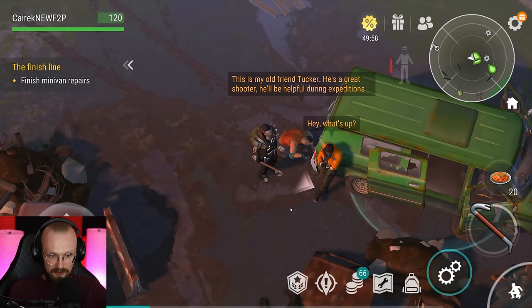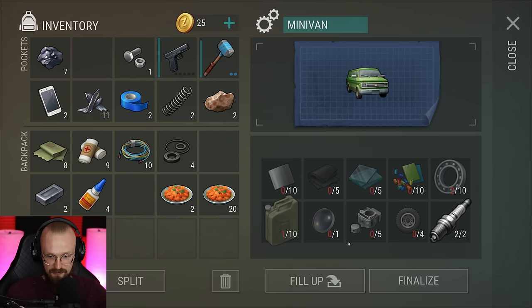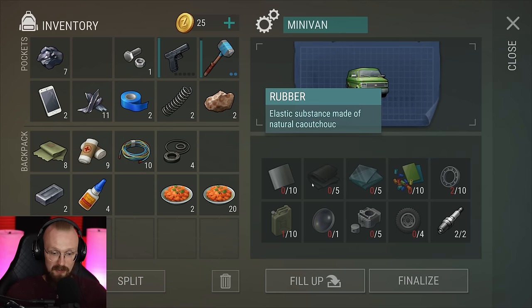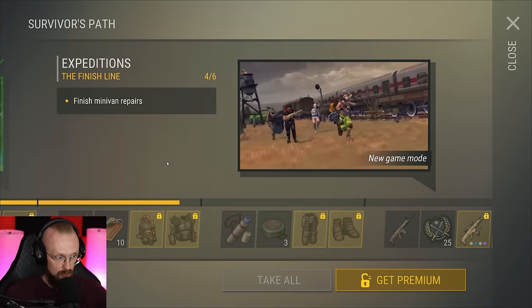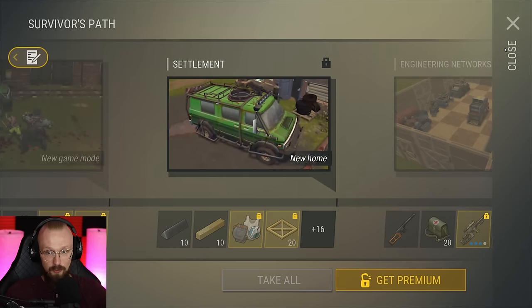I want to see how many more things we need to add to finish building the minivan. We almost have everything — maybe we do even have everything. We need glass and we need rubber parts. The game did not introduce me to the sewers, but I think I'll have to go to the sewers on my own. I'm going to the sewers.